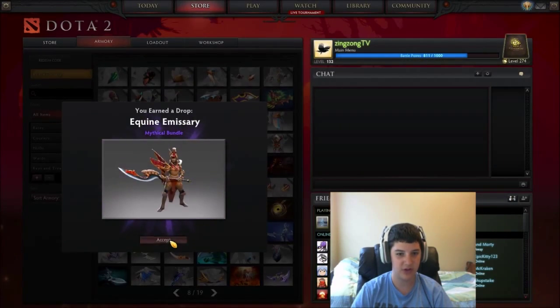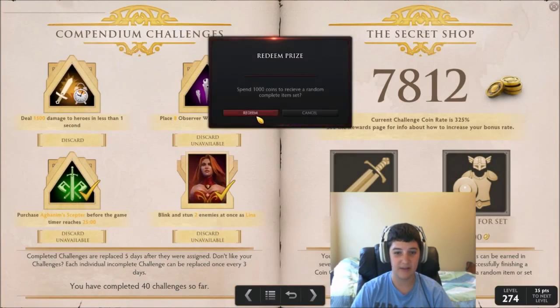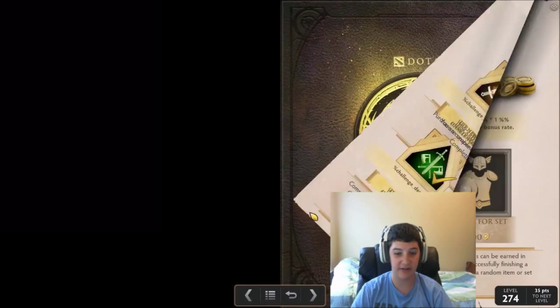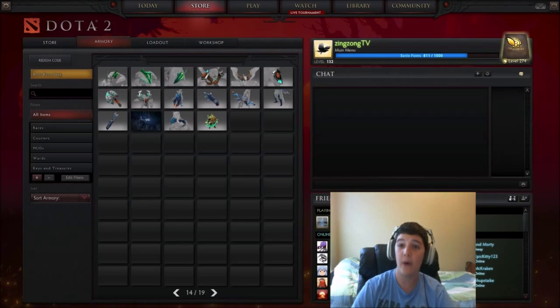Ooh, kind of cool — a Charm and Legion Commander set. This is so amazing. What am I gonna get? Oh, Reiki — I already have that, that's annoying. I don't really want that. As a plane goes overhead — are you kidding me, plane? Can you not go away, plane?